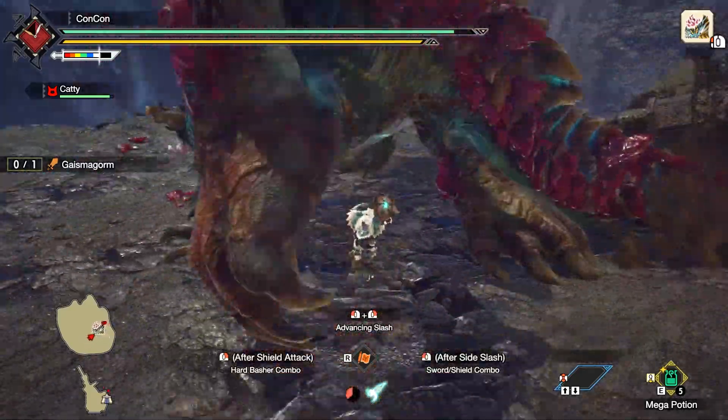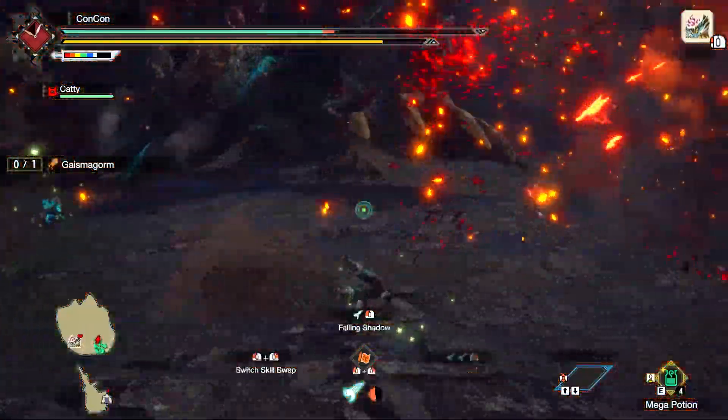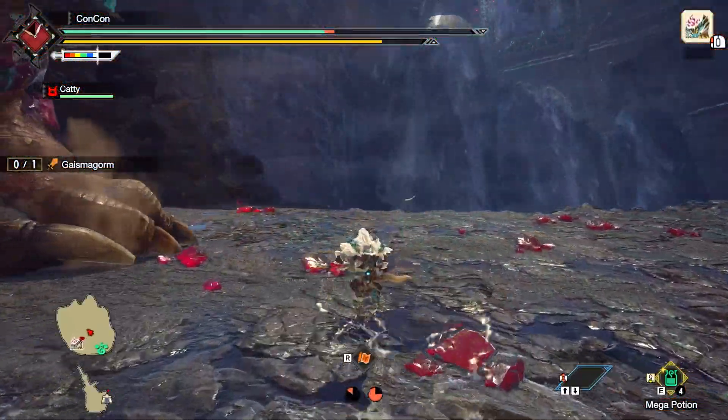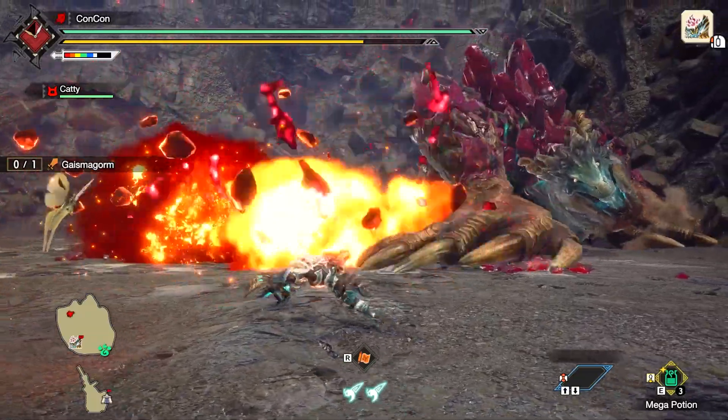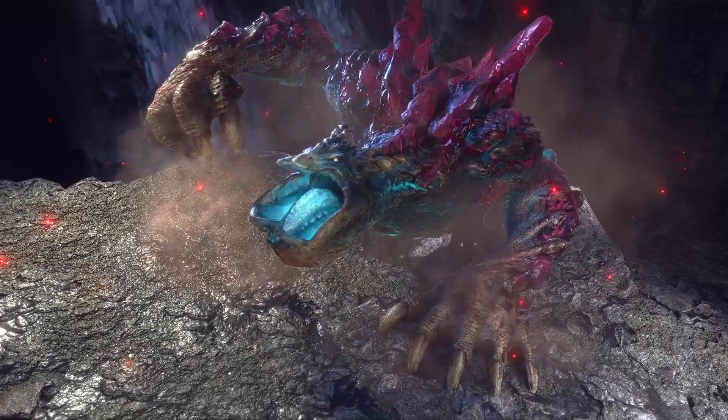He also does a head swipe where he drags his head along the ground, though he doesn't do it often. Don't go into the bombs — they explode after a time. You'll also see him swiping the ground left or right with either of his hands quite a lot.